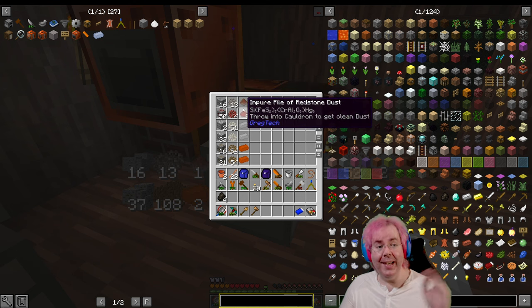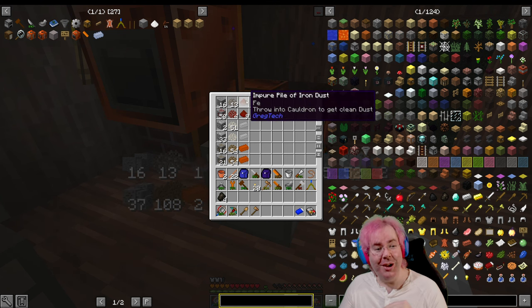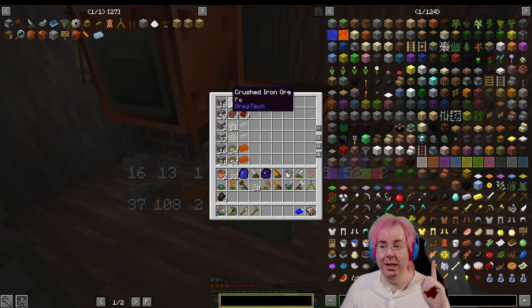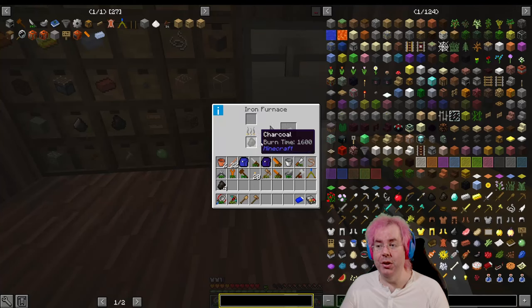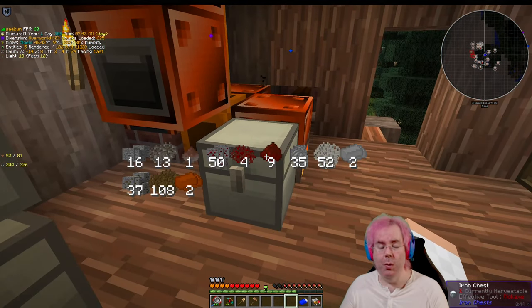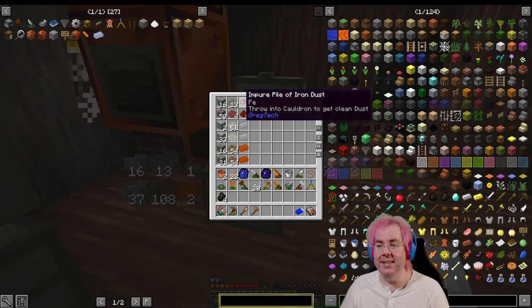Now you don't get any extra if you then macerate this into the impure pile, or wash it in a cauldron to get the pure pile of iron dust. But if you macerate and then wash, you can take that and put it into the tinker's smeltery. So that's much more fuel-efficient than using an iron furnace and coal to smelt it. That was one of the things I figured out — at least for iron.